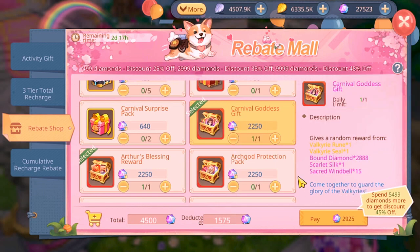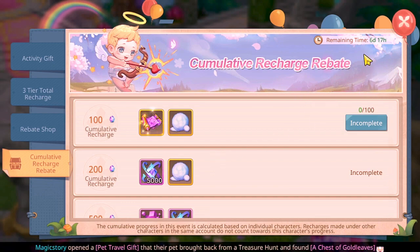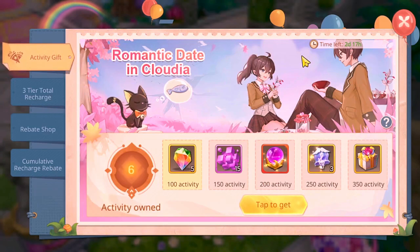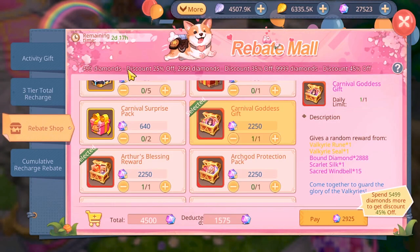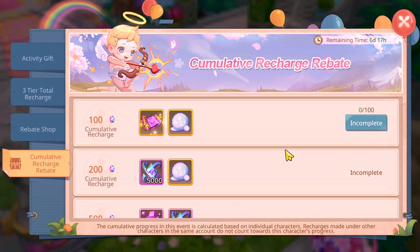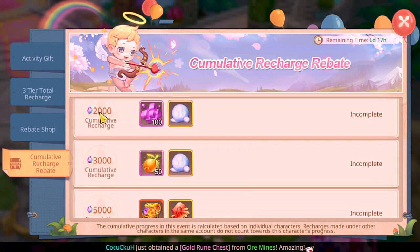The fourth tab is the Accumulative Recharge Rebate. It tracks the total recharge you do during the whole event. This event runs for about six to seven days — the first set of rewards will be replaced with new ones after three days. Every recharge you make is counted toward this tab, and to claim the rewards you have to meet the required amounts shown.